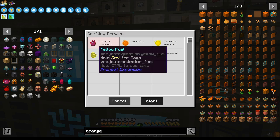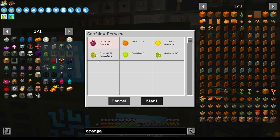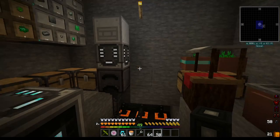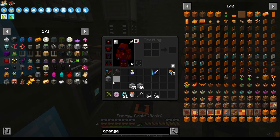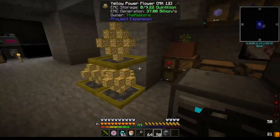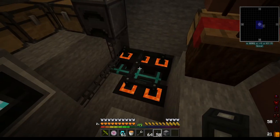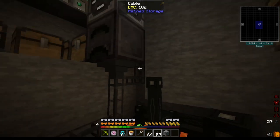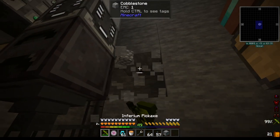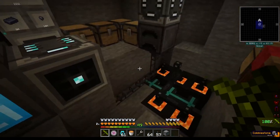It requires one Philosopher's Stone for every yellow fuel that it has to make. Instead of making a second Philosopher's Stone, I figured we will use a crafter for the orange — for the higher matters and the higher fuels. I've set it right here where we already have access to refined storage.